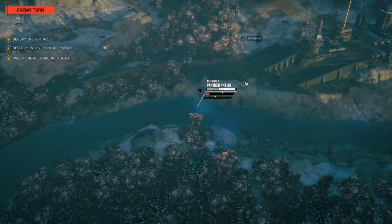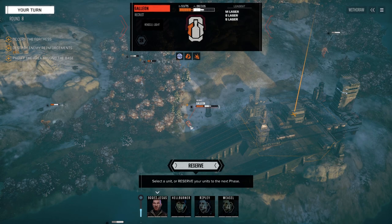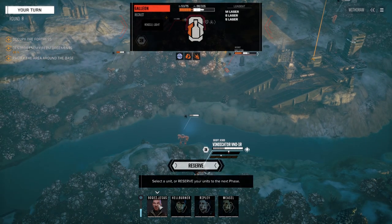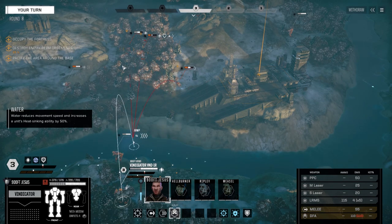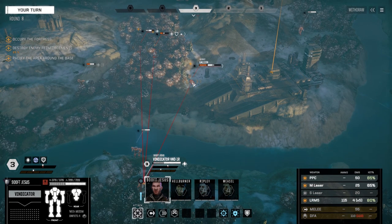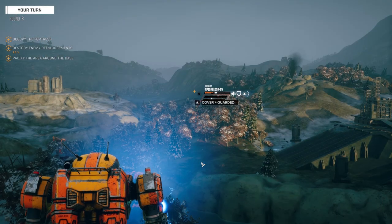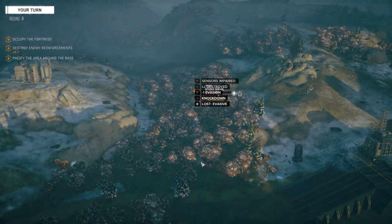I knew you were going to shoot on him — that's why we didn't move. As long as they're not shooting on the Jenner, that's the point. Let's go after the Spider. Maybe we can clean him up before the next turn — we're going to fire on him, not even going to move. Left leg destroyed — there's the knockdown.